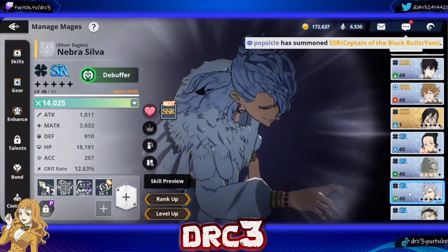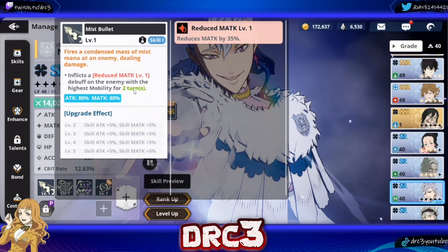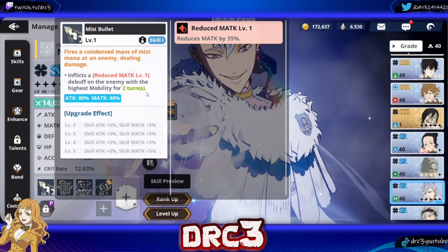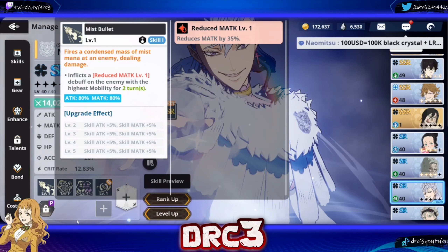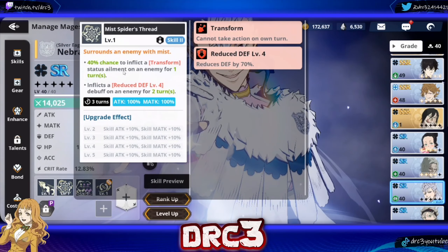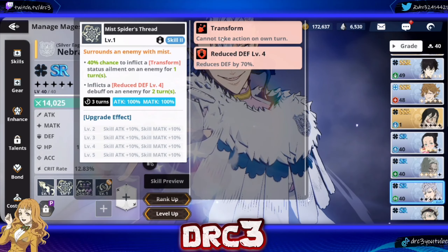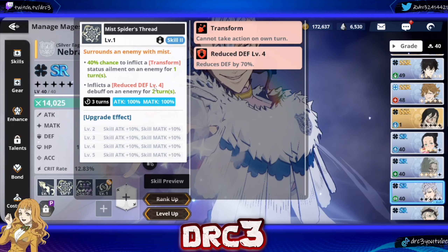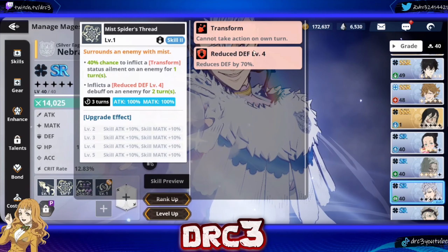Last but not least, we have Nebra. Her first skill inflicts a reduced magic attack level 1 debuff on the enemy with the highest mobility for 2 turns, which helps you stay alive longer if a high-mobility enemy like Seasonal Asta or Seasonal Yami is coming after you — you reduce their damage so they hopefully don't one-shot your characters. Her second skill, Miss Spider's Thread, has a 40% chance to inflict a Transform status ailment on an enemy for one turn, which makes it so that enemy cannot take action on their turn. It also inflicts a reduced defense level 4 debuff for 2 turns — a 70% defense reduction — making them very squishy.